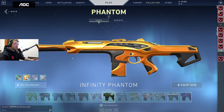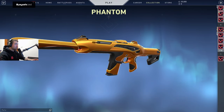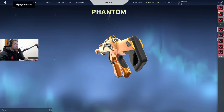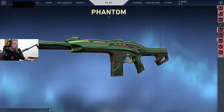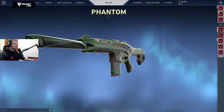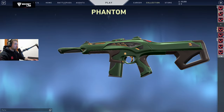We have the Phantom, which is something people will be interested in — the first fully golden Phantom, with black accents, very sleek looking. The green one looks like a beetle to me, especially with the big suppressor, but it has golden accents as well, so it's pretty awesome.